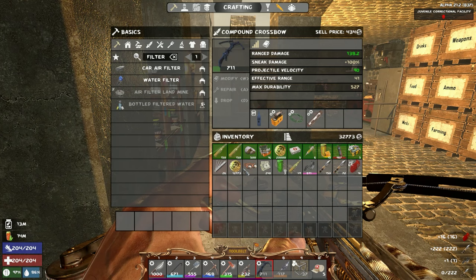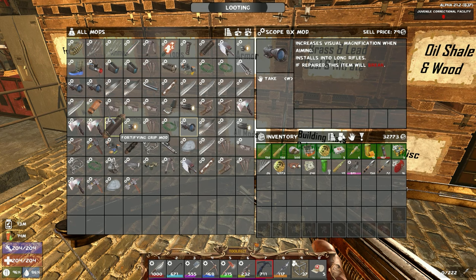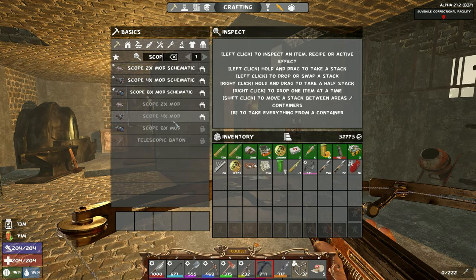We're going to do this — 891, which means it can take four mods. Do we have a scope? I'm so used to using the times-four scope, times-eight scope. Do I have the scope schematic? Yes! Okay — polymers, forged steel — we need 10 forged steel.